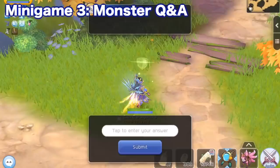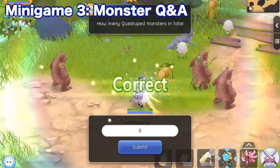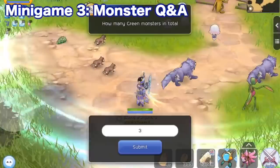For the last mini game, we have Monster Quiz. Various monsters will appear around you and you need to count how many monsters satisfy the requirements before the time runs out. Questions include determining how many monsters satisfy specific requirements such as color, element, race, or even the number of feet.